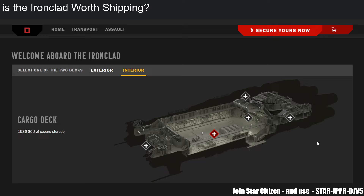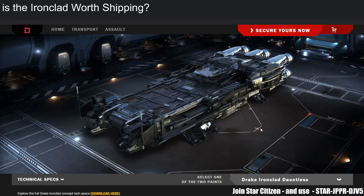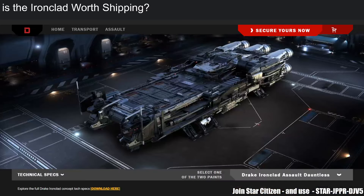I like to use this as a pseudo pocket carrier — solo in air quotes, since large multi-crew ships are generally not viable for solo. But I'd love to challenge myself to pilot it solo and see how much activity I can do. The Ironclad has more things to do for me than most ships. It's definitely not going to be a combat ship — I'd park it outside the combat zone, deploy a tank, go do the fighting, and come back.